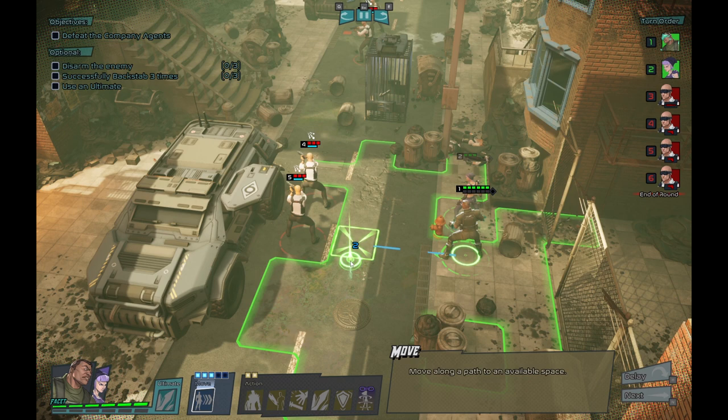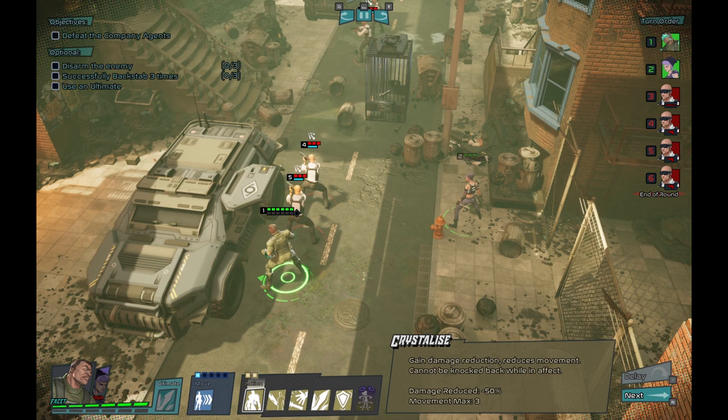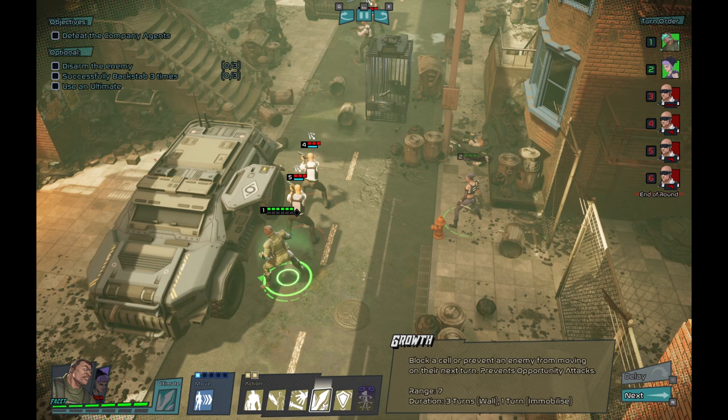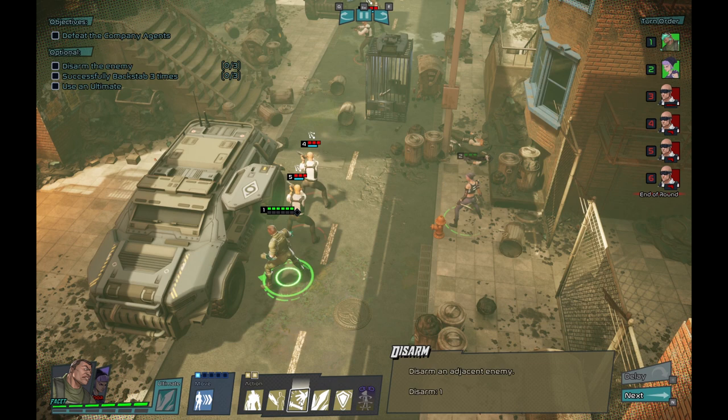So if I click the move button, we can see his range of movement. Let's go up to this agent and try a disarm. Facet has Crystallize — a damage reduction skill. Shard Strike does damage and knockback to all enemies in range. He can also block a cell or prevent an enemy from moving next turn. Shield Shard prevents an ally from taking damage from the next attacker — that's his new skill from levelling up. First, we're going to disarm this guy.